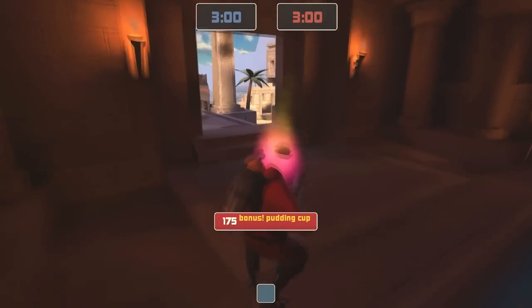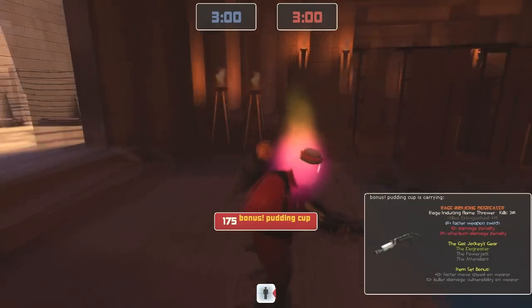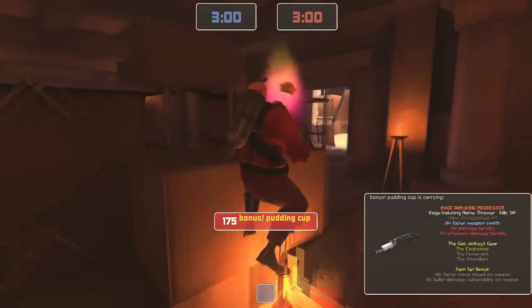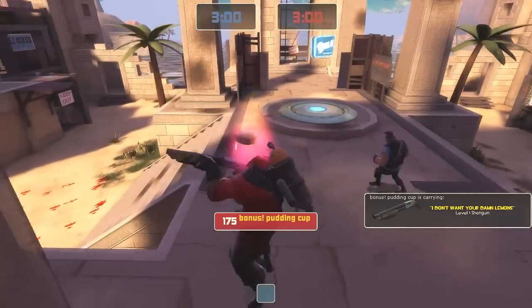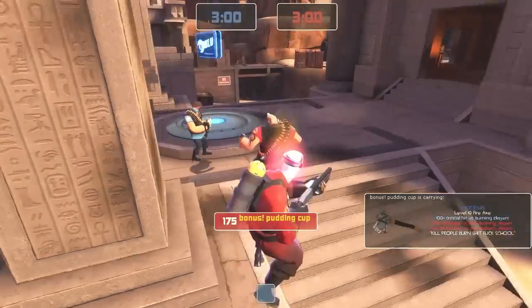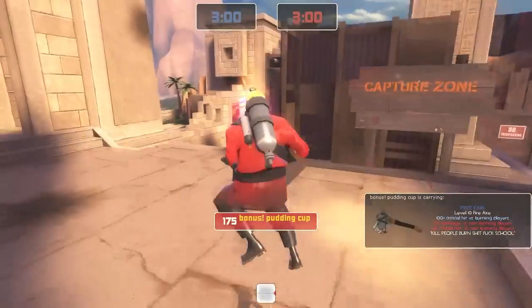Some engineers like to put teleporter exits and mini sentries in the water, so when a weak player comes to get health — beep, beep, beep — and then they die. That's really annoying. As Arthur mentioned earlier, who's gonna have a lot of play on this, especially during the mid-fight, is gonna be the sniper. They basically get to see the whole point from anywhere back along this whole ridge.